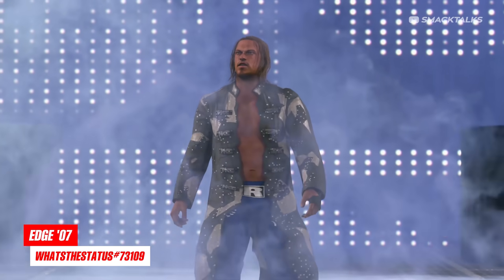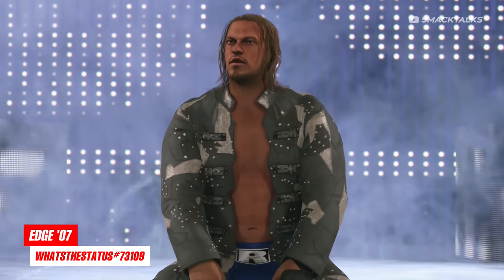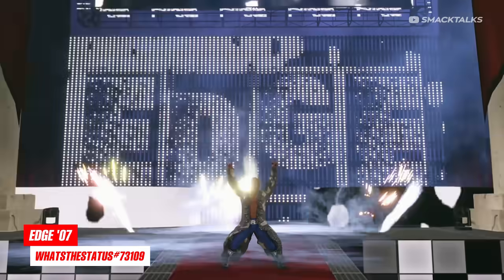Switching over to the second attire, we also have Edge with an alternate hairstyle, as the second outfit uses the headpiece trick to flatten the hair, which kind of gives it this thinner-looking wet appearance.